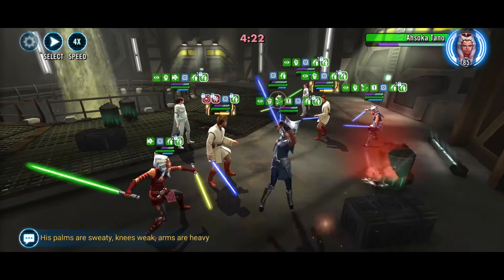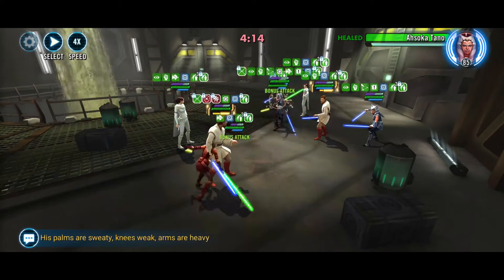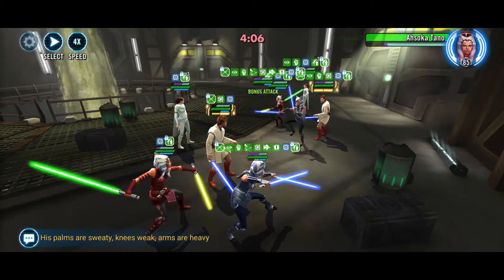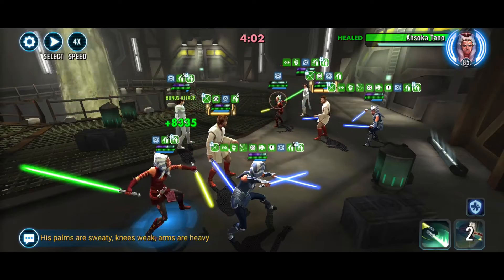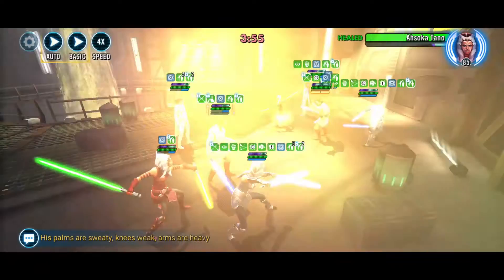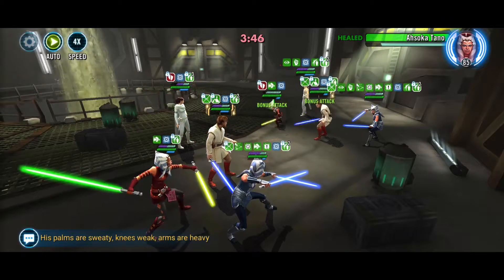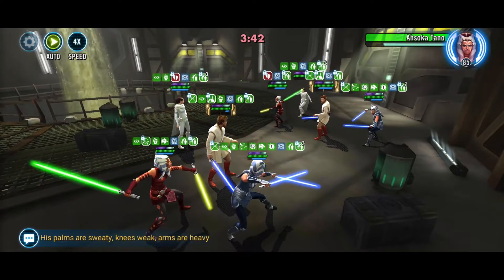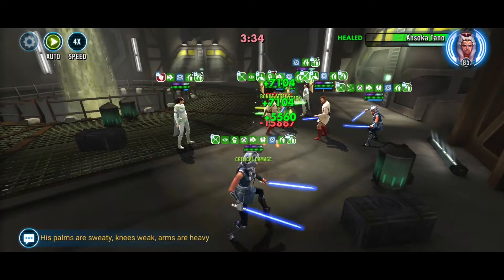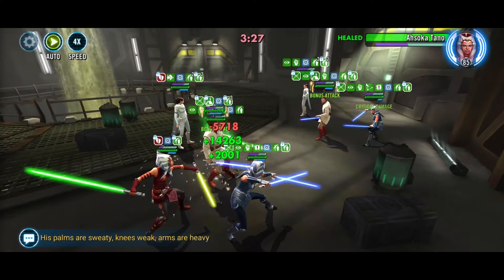We should get our full ult first. Oh my gosh, these dodges — they're insane. At least we got a dodge there too. Give us some protection up. Yeah, we're going to full auto this. Come on team, take out their Ahsoka. I think that was Savior. Okay, we got some nice dodges too.